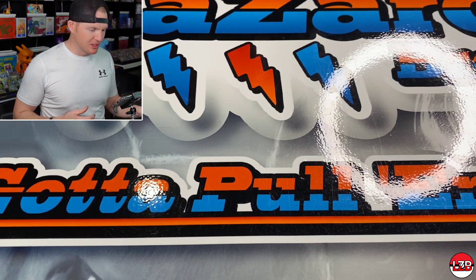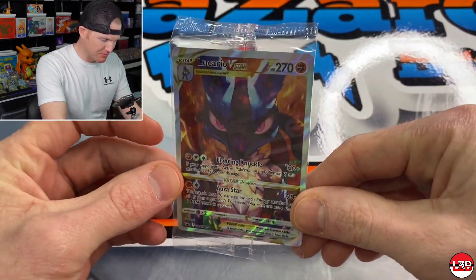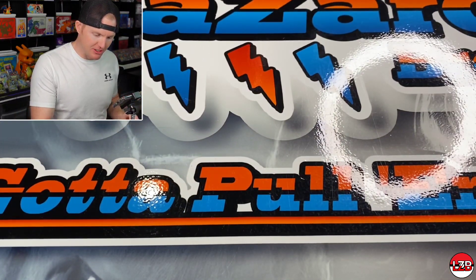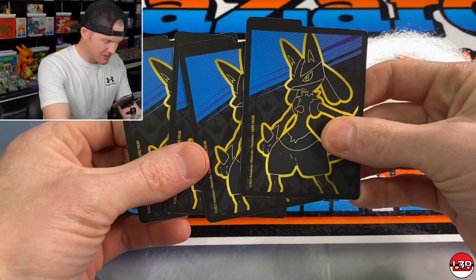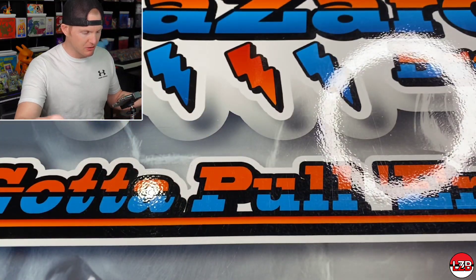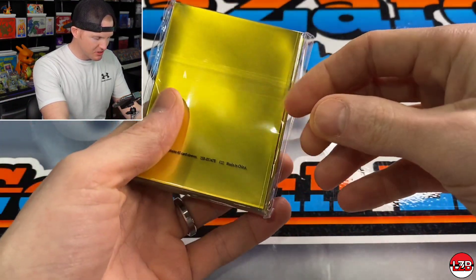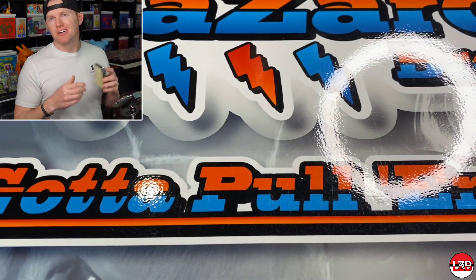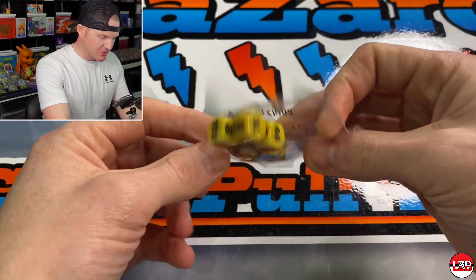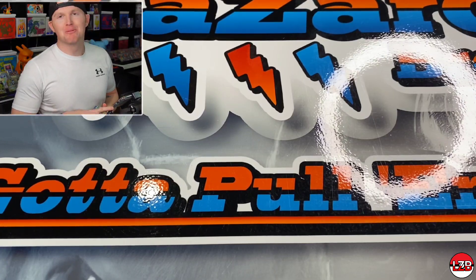We got the ETBs open. Just run through the contents real quick. You got the promo Lucario V-Star — pretty nice, mine's got a pretty atrocious cut on it, but not bad. Then you got the deck dividers; I like that they're different on each side, that's a little unique. Of course you got the energy pack. Deck sleeves — pretty decent; I'm not a fan of the gold back. And then you also got your dice — standard. We like our penny sleeves for sure.